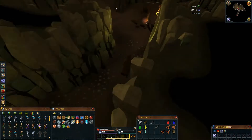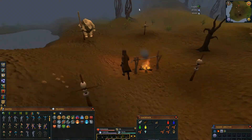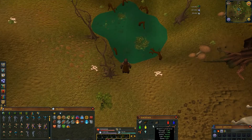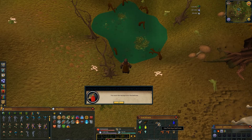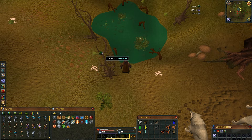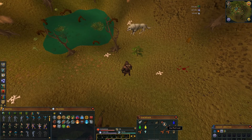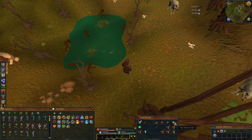Now get all the way to this corner of Feldip Hills. Enter this cave and get Ogre Bellows from this chest. Then go outside to this swamp nearby. Use any color on the Bellows and then Bloat a Toad to get all 4 colors of them. I would recommend getting 3 or 2 toads of each color because you don't want to go all the way back here again.